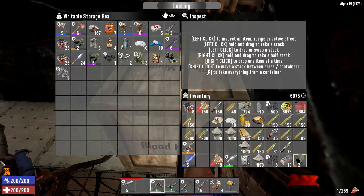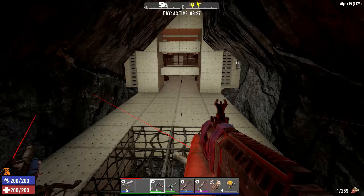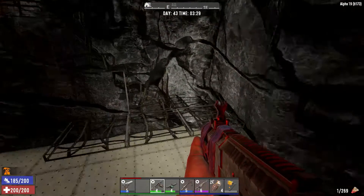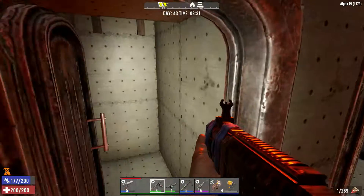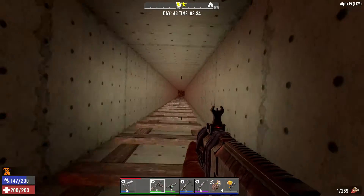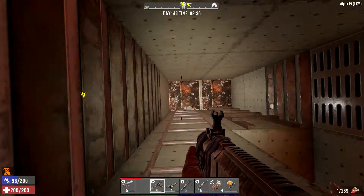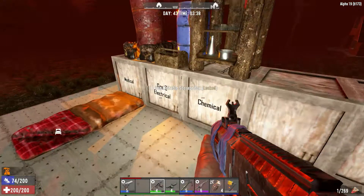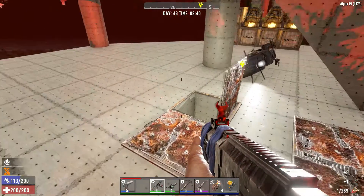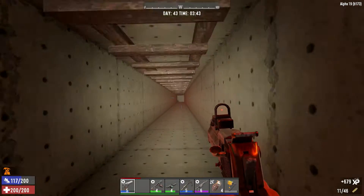I wasn't prepared to be face to face with the zombies for this blood moon. I did not have my hot bar set up for medical close-encounter situations — I've got a couple of weapons and some grenades, and I brought the nail gun so I could repair the concrete post the zombies were supposed to be beating on. Well, they've got another 20 minutes to go. I'm just riding this out trying to survive — I've already died once but I don't want to die again. Oh great, a demolisher.